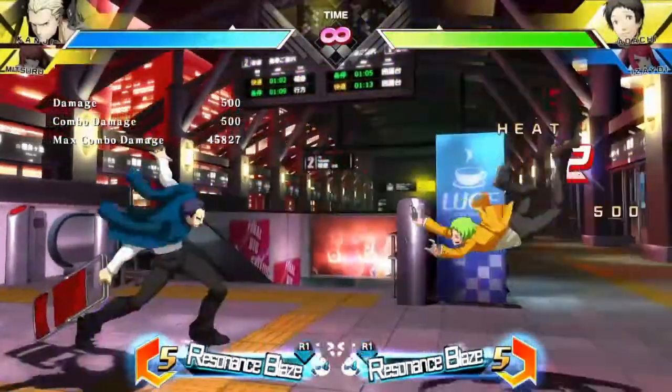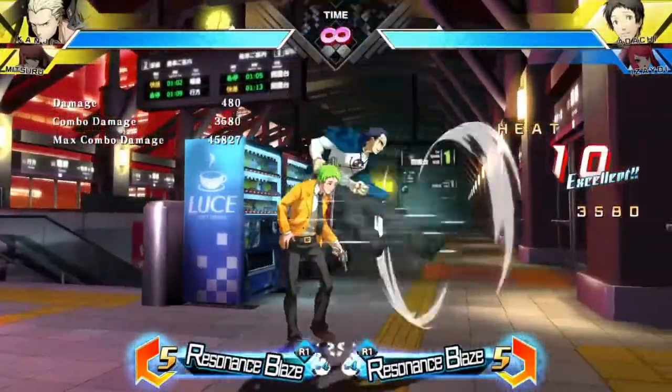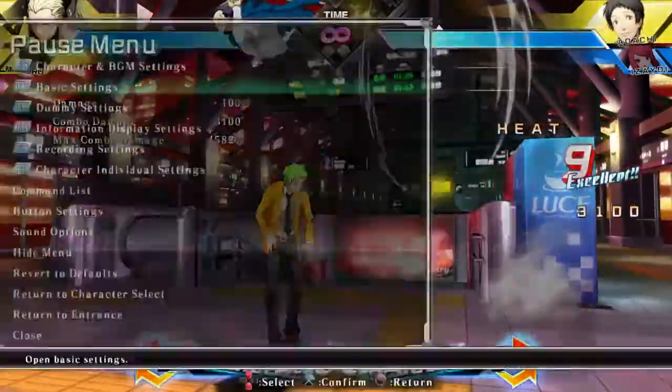Let's get into what made Kanji Kanji — command grabs. It's called Disalheart, I believe, and he only has a light and heavy version. It's a command grab, so big damage, and it just grabs the opponent.